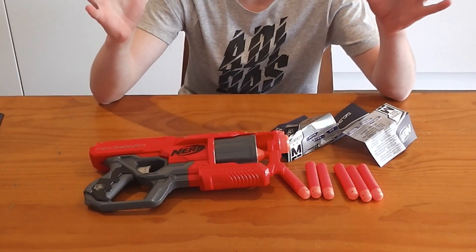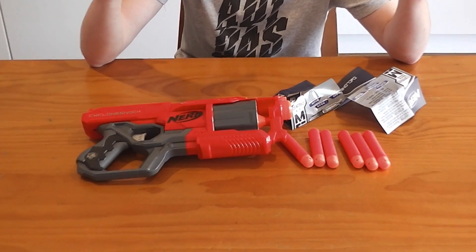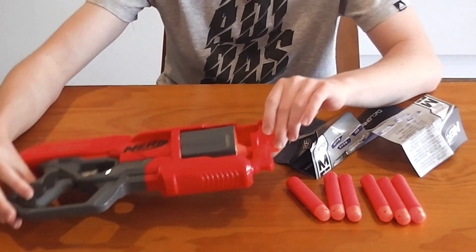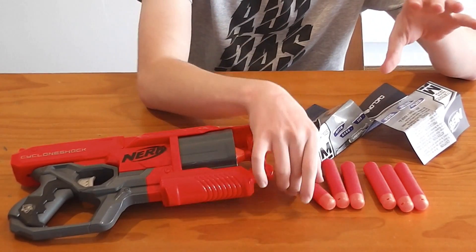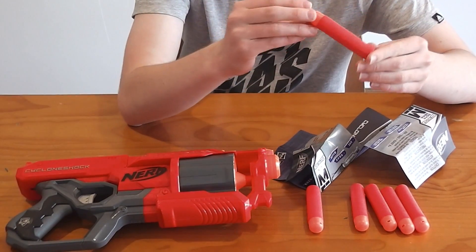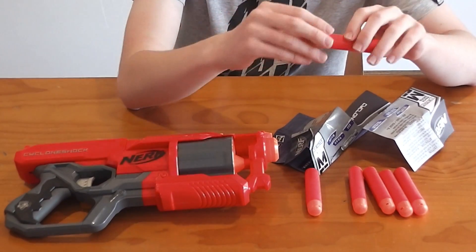I've opened up the pack and this is basically what comes in it. We have the nerf gun — the Cyclone Shock itself — and six foam darts. These aren't the sticky bullets that nerf guns usually have; it basically shows that this is not for target shooting.